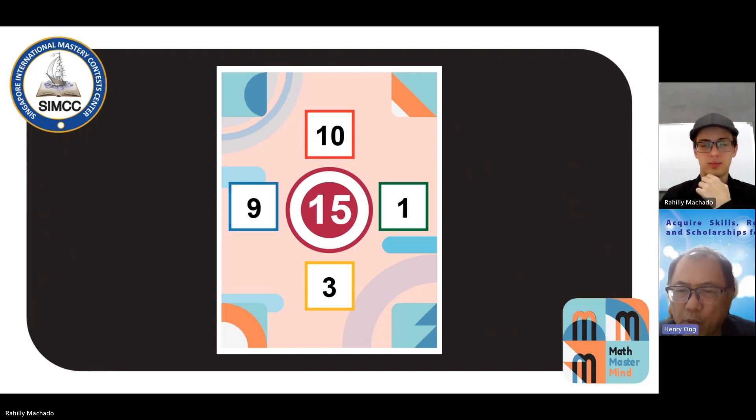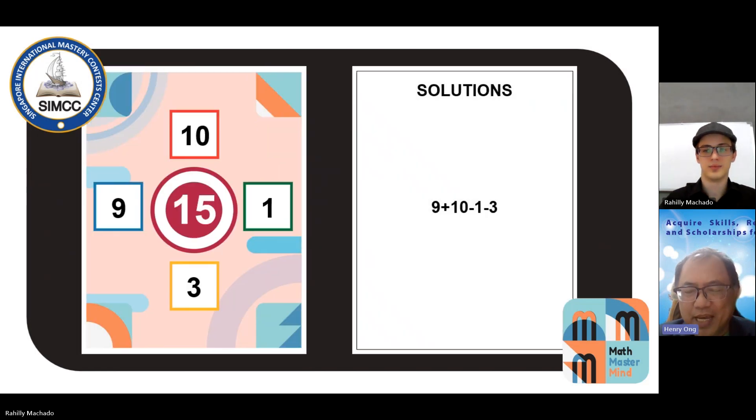As I'm looking at 15, straight away I'm looking for how I can get 15. Immediately, I see 19 and I see 4, so I know 19 minus 4 is 15. So I'm going to take 9 plus 10 minus 1 minus 4, which will give me 15.